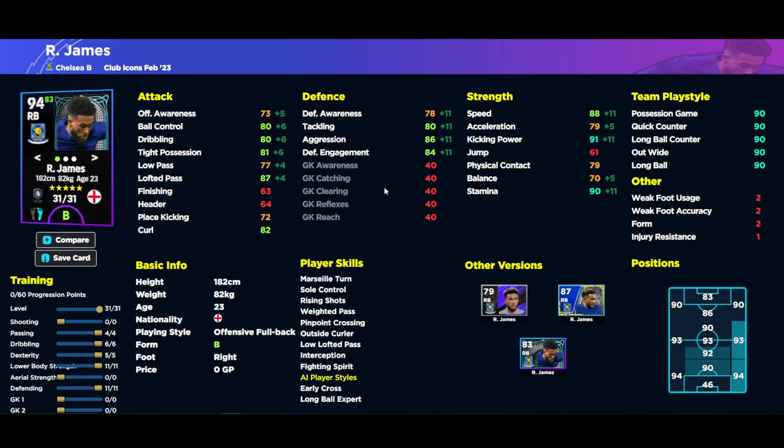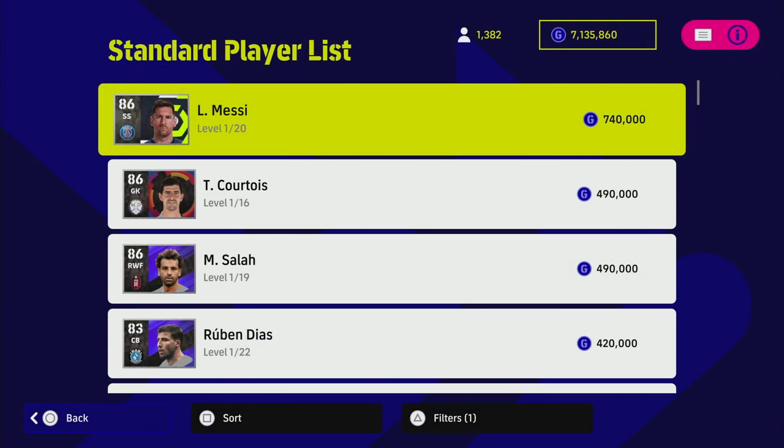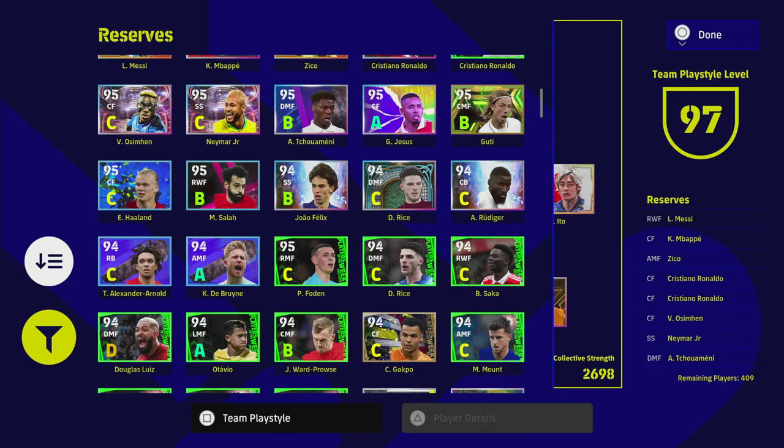Reece James is someone I never usually play with, but he got me to Division One back in eFootball 22. He's an excellent crosser of the ball. If you don't get Cafu this week, he would definitely be worth a punt — not as strong defensively but everything else is solid. Make sure you fill out your squads and get sorted so you're not playing with D's and E's.